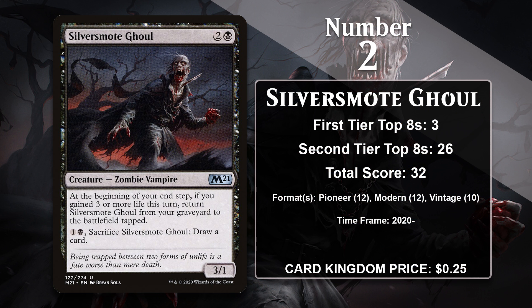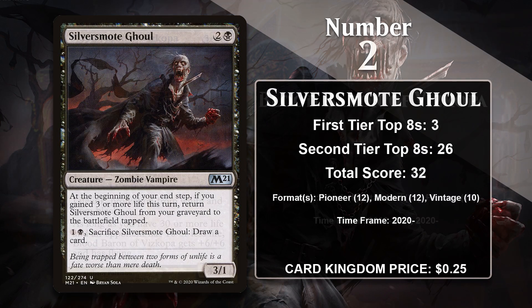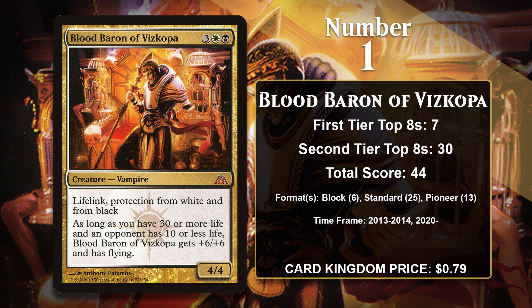The Ghoul is still doing some serious work in Modern and Vintage Dredge decks, both of which also make use of Crippling Chill. Because it's played in those formats, it has a very real chance to eventually reach the number one slot on this list, though it does have some significant work to do to catch the number one card, which is Blood Baron of Vizkopa.